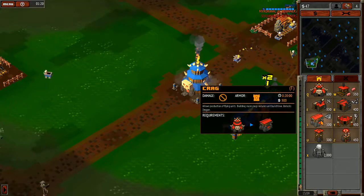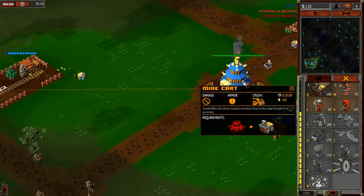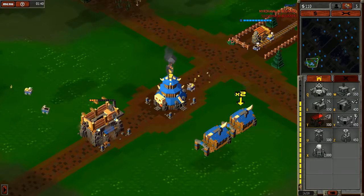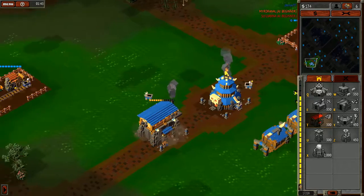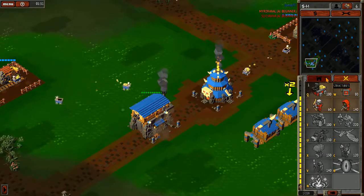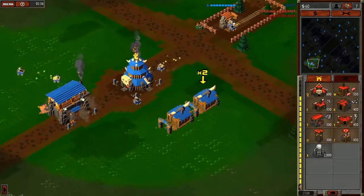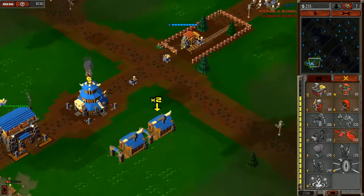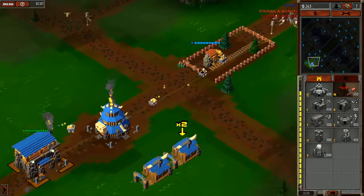Stronghold upgrade complete. My little nephew won't leave me alone - I need to sleep! Crab complete, crab complete, crab complete, constructed. Now all we need to do is build dragons. This is how you win this battle - you build a freaking dragon to win.